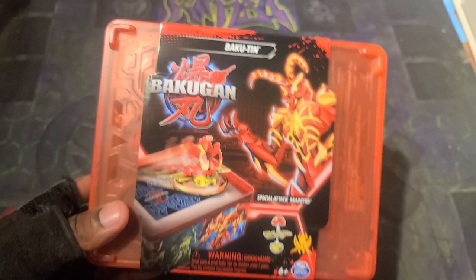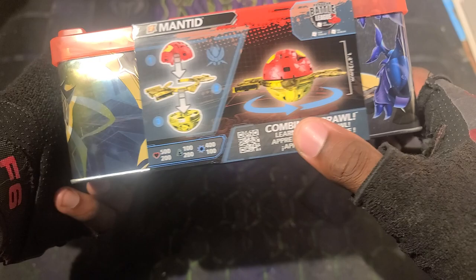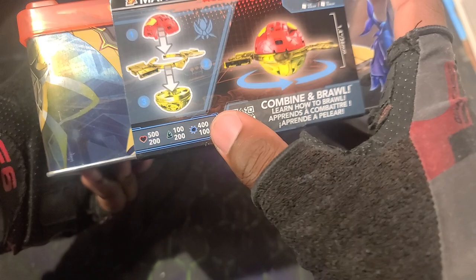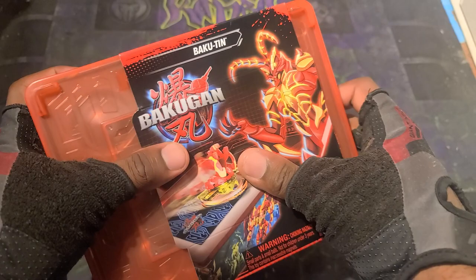Here's the tin — looks really dope, loving the red on the top, and the design has yellow on the bottom part and on the outside as well. There's the warning in different languages, got Mantid showing how you can combine and brawl, showing off the Bakugan Battle League on Roblox. The stats read 500, 200, 100, 200, 400, 100 — the top part for Mantid being 500, 100, 400, and the bottom special attack part being 200, 200, 100.